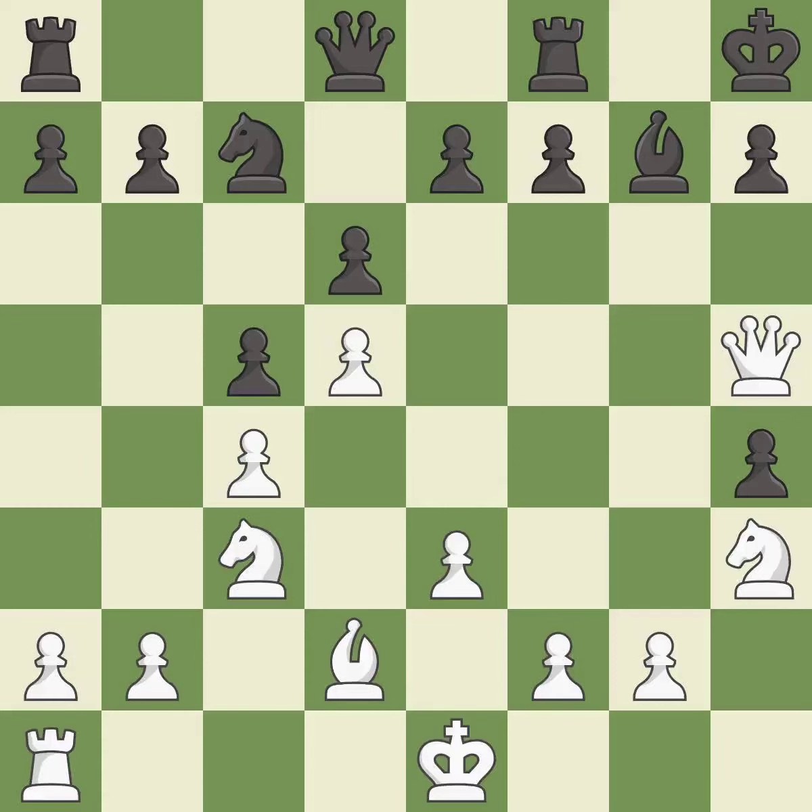This threatens to fork pieces — it is a mistake. This misses an opportunity to develop a queen off its starting square. This allows the opponent to fork pieces — it is a miss. This forks multiple pieces. This is the only move that works. This threatens to play checkmate. It is a great move.